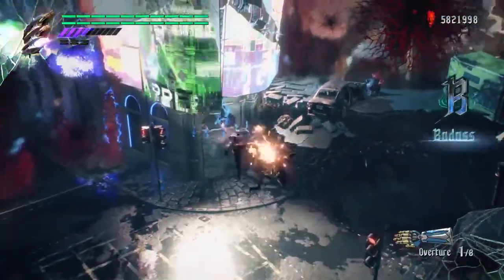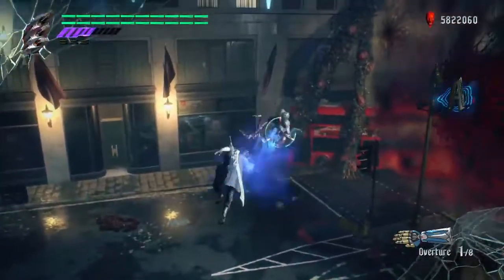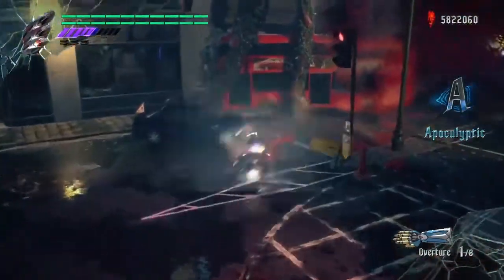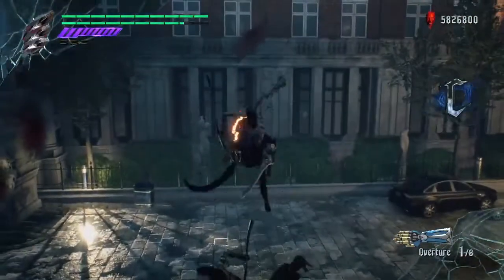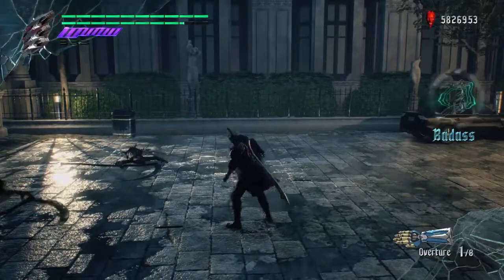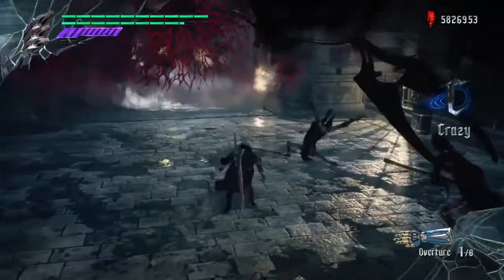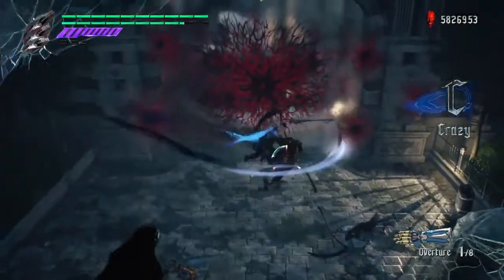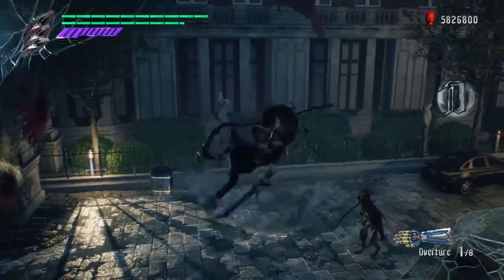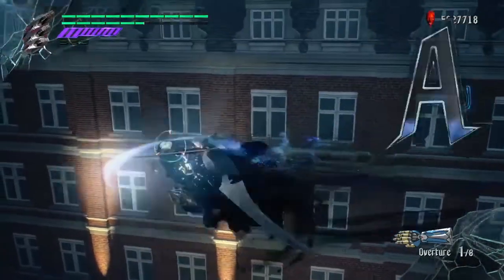In Devil May Cry, staying in the air is essential for safe and stylish gameplay, especially on higher difficulties. However, there are two main obstacles to staying in the air. The first is that the gravity pull on your character increases over time, causing you to fall more quickly the longer you stay airborne. The second obstacle is that some of your moves can only be performed in the air once, forcing you to touch the ground before executing them again. Jump canceling mitigates both these issues, as it resets both your fall speed and move allowances, allowing you to stay in the air indefinitely.